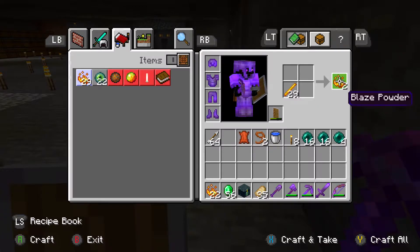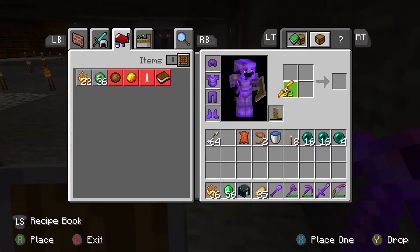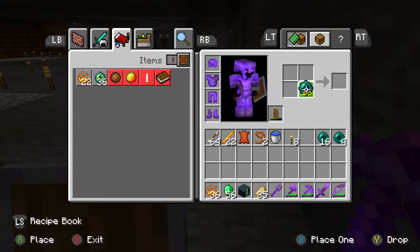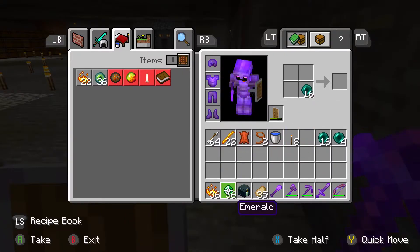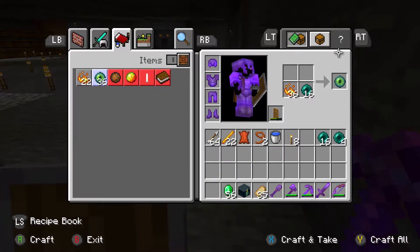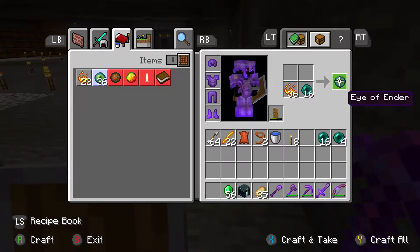So 16... that's 32, so I need 36 of that. And then we will take the remaining blaze rods and keep them for later. The next thing we will do is grab our enderpearls and blaze powder, and just craft all of these.